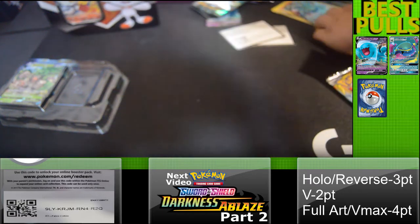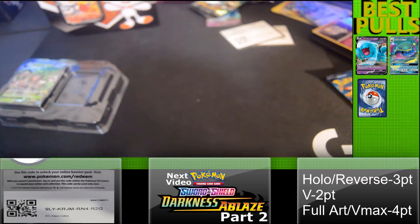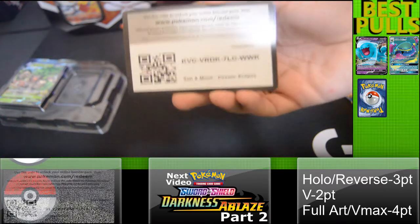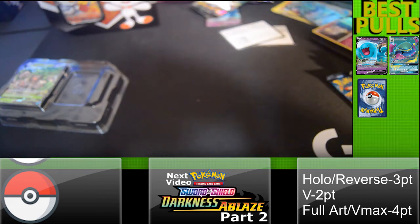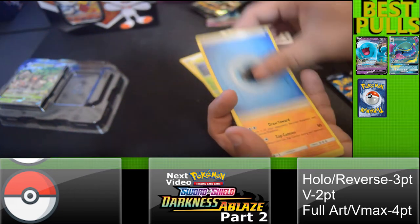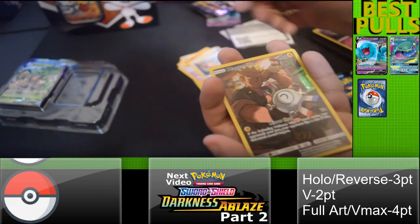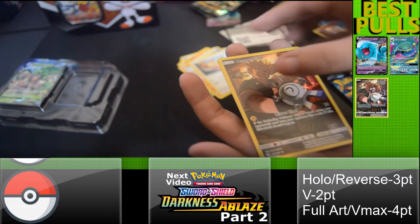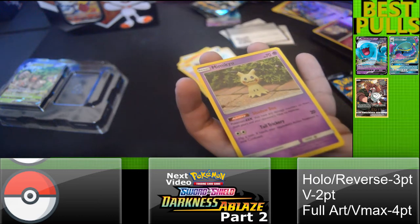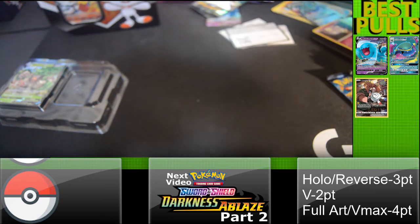Now I'm going to open the Cosmic Eclipse. That's the code right there. One, two, three, four in the bottom. Nosepass, Rockstuff, Magnemite — I've never seen a card like this before, that's nice! And Mimikyu — yeah, Mimikyu. Alright, put it to the side.